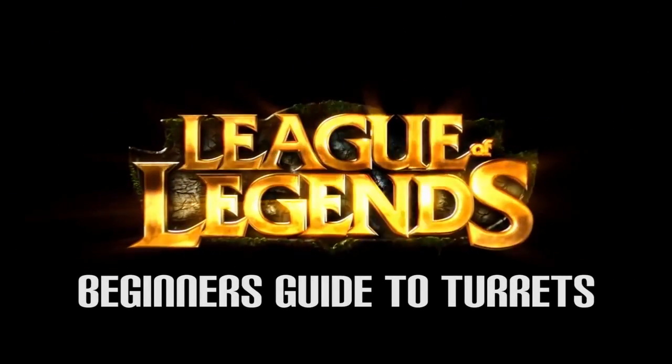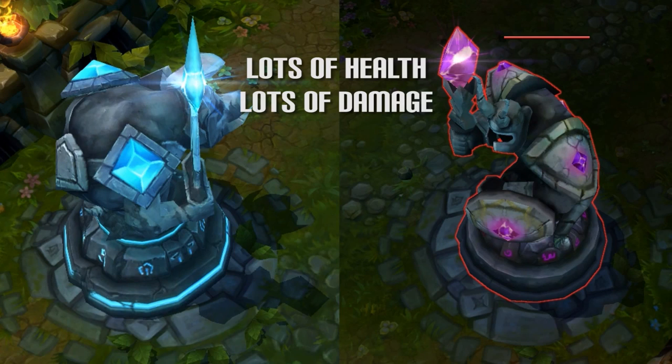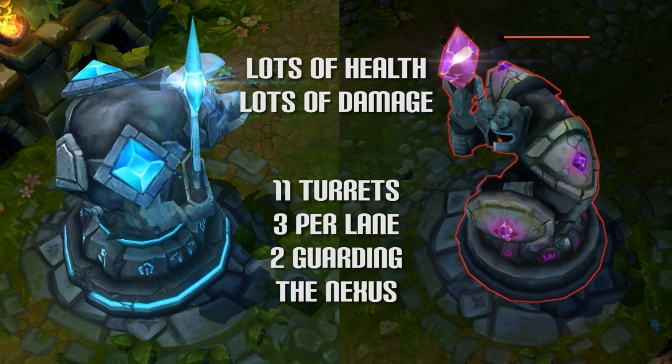Welcome to this quick and easy guide to turrets on Summoner's Rift. Turrets are buildings with a high amount of health that deal a lot of damage. On Summoner's Rift, each team has 11 turrets: 3 in each of the 3 lanes, and 2 of them guarding the Nexus.